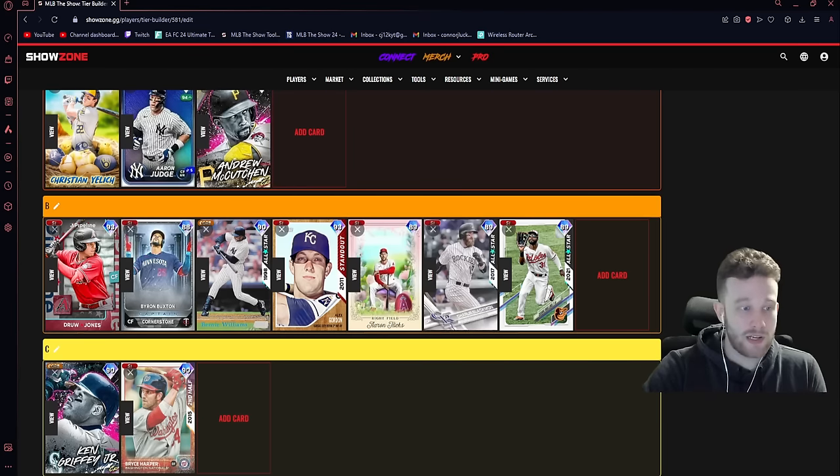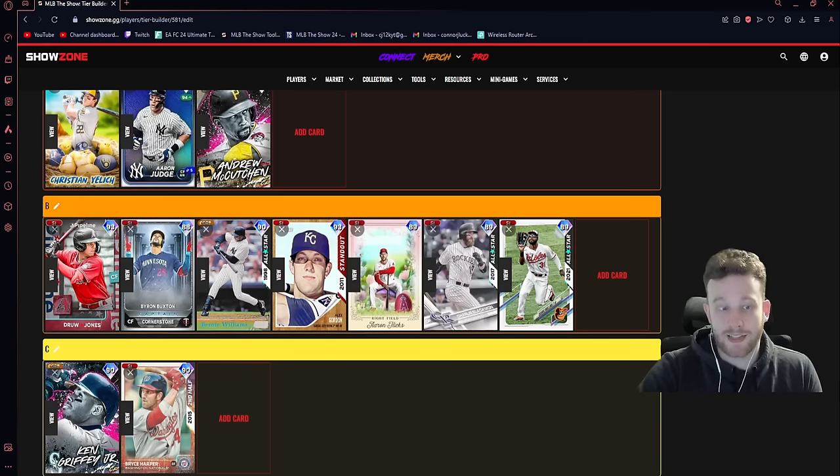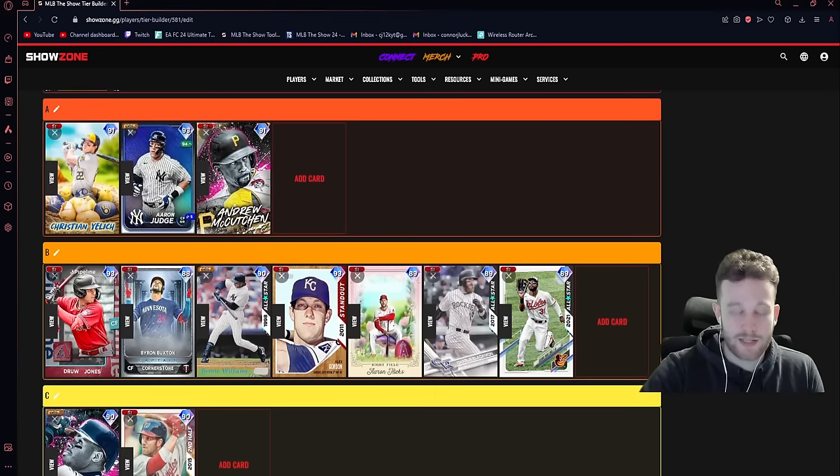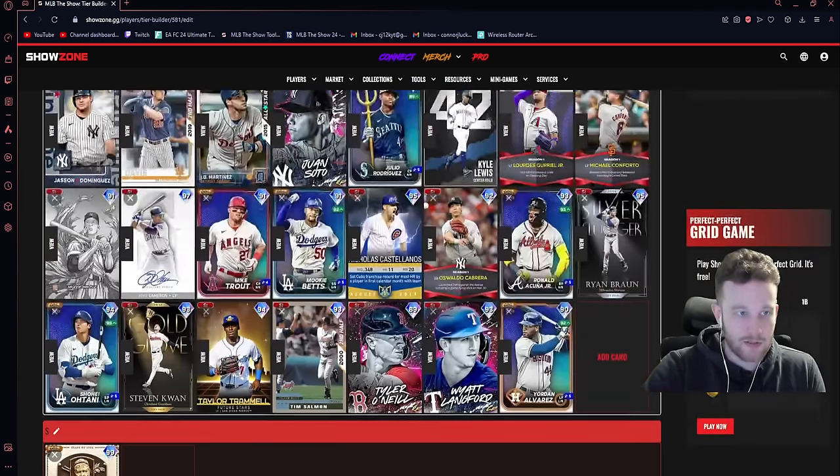Drew Jones is an All-Star demon card — he's going to struggle mightily on Hall of Fame. But his saving grace is that he's the best defensive center fielder in the game. You put him on the Buxton team and it's going to help his offense a lot; it won't really do much for his defense since he's already completely insane defensively. His range is crazy. If you're a more defensive-oriented player in a lot of tight pitching games where bloopers up the middle can make or break games, Drew Jones should probably be your center fielder.